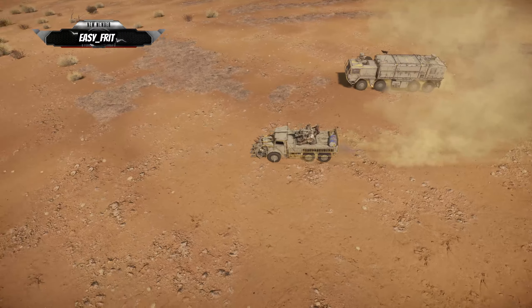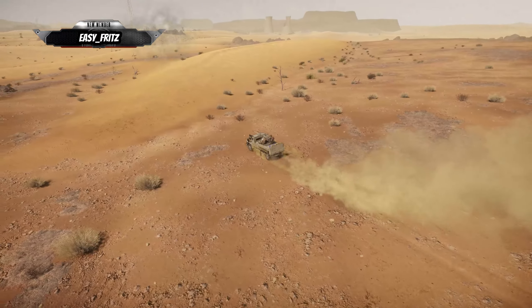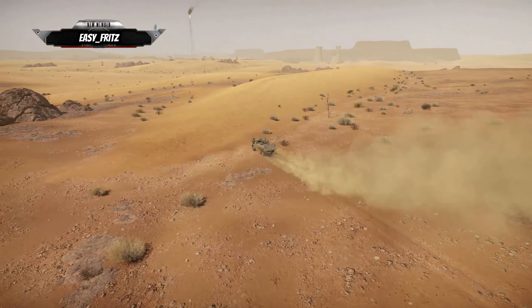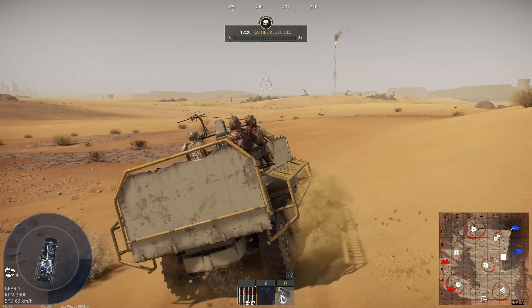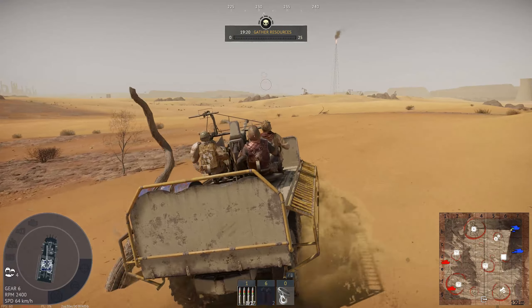Today we're diving into Mad Thunder, the War Thunder April Fools event that's like trying to find a camping spot on Easter weekend. It's pretty fun — it actually feels like coastal boats in the desert. I'm pretty familiar with all these weapons and moving at high speed.